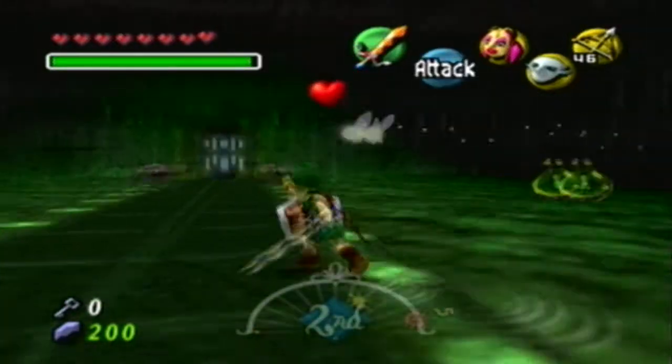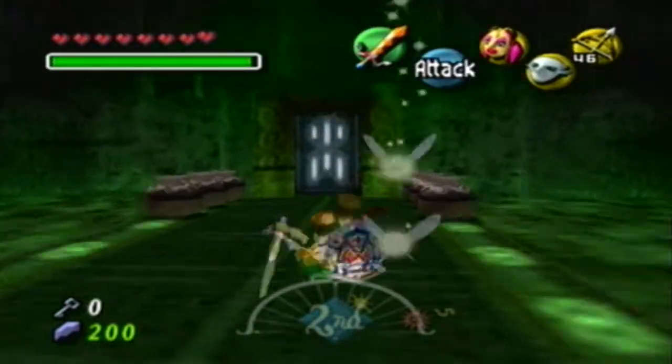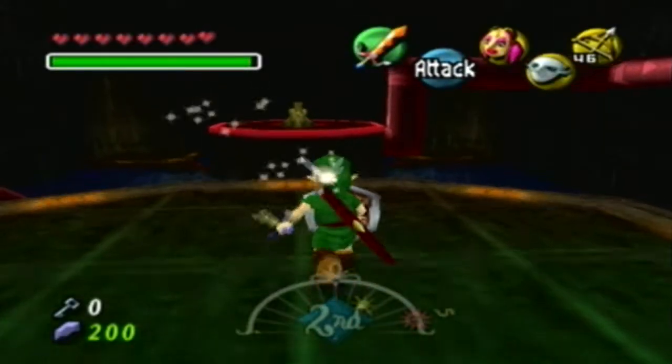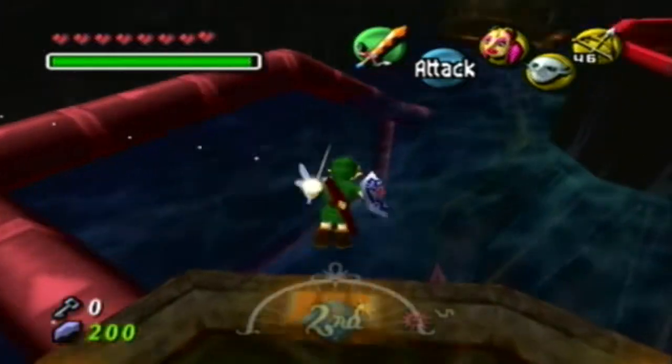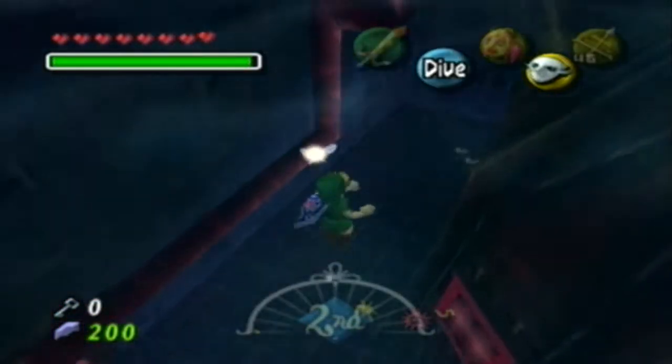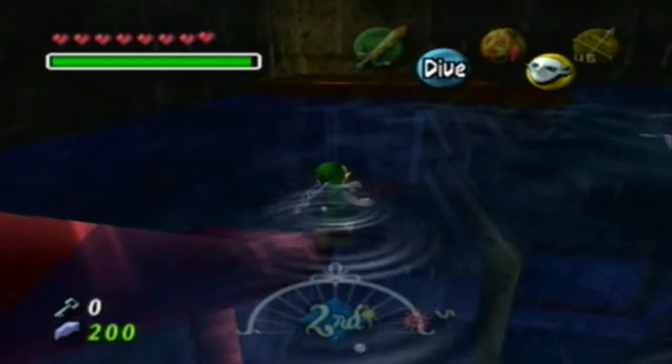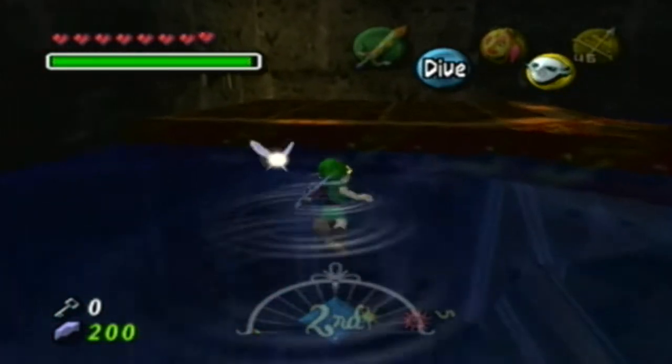Alright, there's some more hearts out here if you need them. We already went all the way back up, so not too much problem. Like I said, this dungeon is pretty good about giving you the stuff you need when you need it. We're going to dive head first in here and hopefully not give Link a concussion - and hopefully not get hit by the spitball over there. The Octorok. Oh, how I love Octoroks.